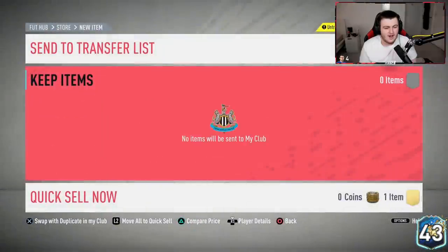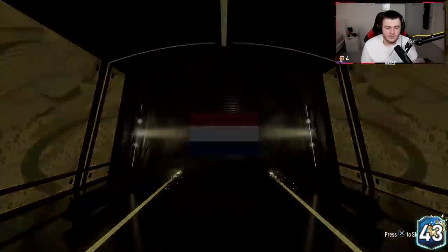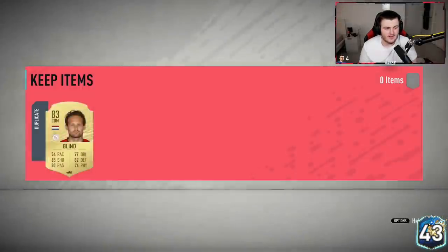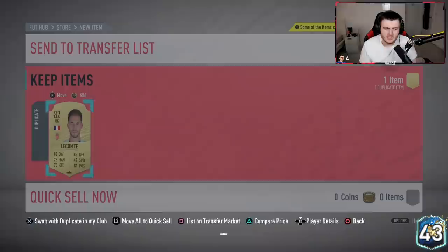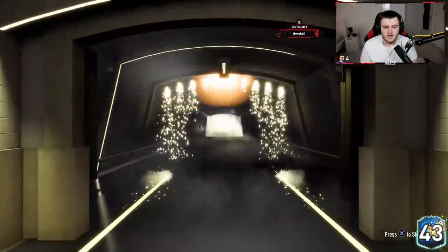I'm satisfied with how these have gone so far, to be fair. We got Harry Maguire — robbed of a Team of the Season, stolen from him. Next pack — no Team of the Season, unfortunately. It's going to be a Dutch board. Imagine getting a Van Dijk in one of these — that would be incredible. A Van Dijk or a Son would be insane. Eight packs remaining. I'm not expecting anything from the last eight, but we've had some incredible luck so far.